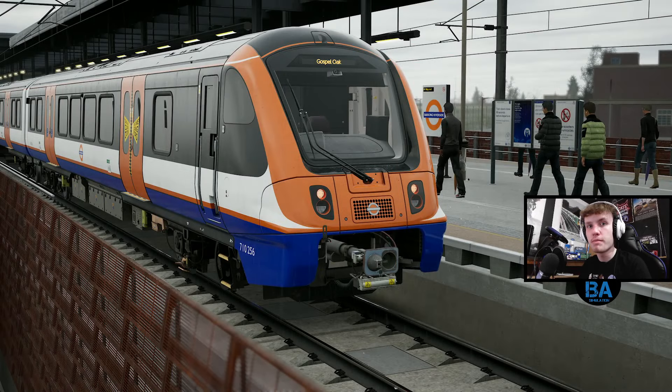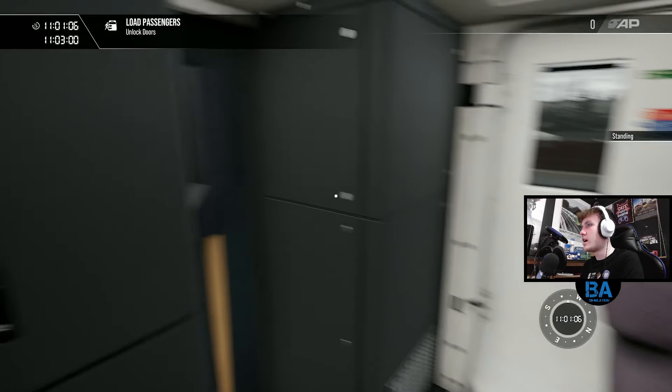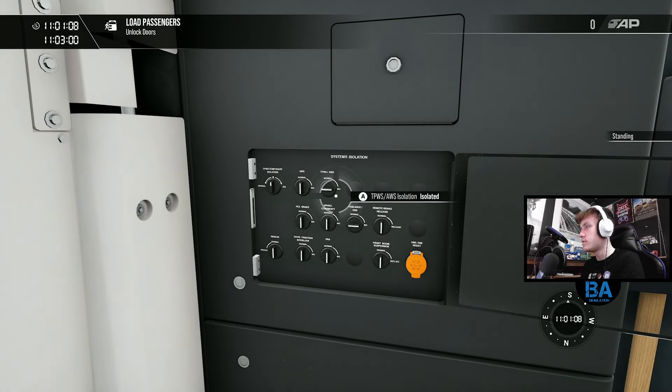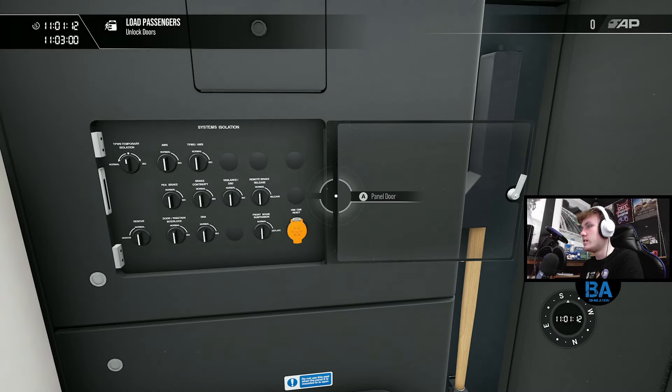Hello everybody, welcome back to another Train Sim World 4 video. We're back on the Goblin and we're going to go from Barking Riverside over to Gospel Oak in the lovely Class 710 adventure. Let's get into photo mode for a starting shot and we'll get all of the safety systems on, because UK systems are easy.